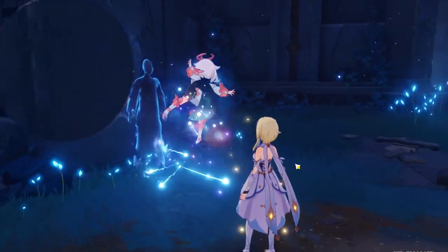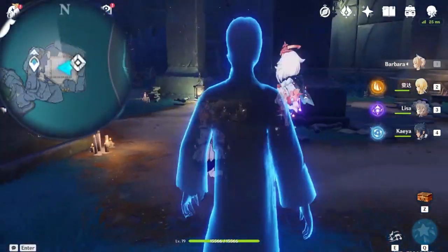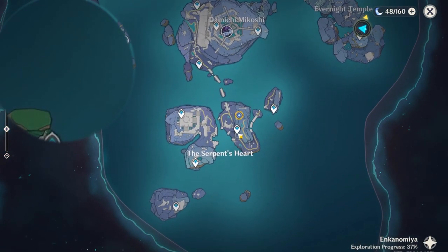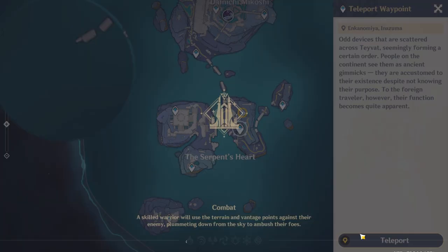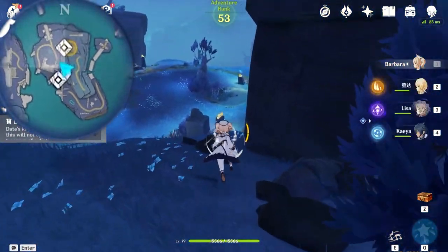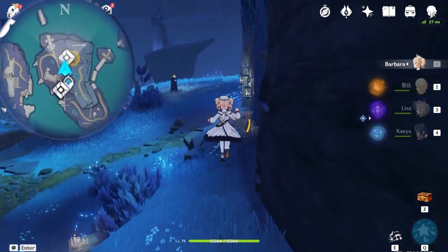Here is an NPC you need to interact with. He will tell you he's proud of you solving his first puzzle, but he has another one somewhere. He is giving you a key. Once you complete both of these puzzles, you are allowed to enter the basement behind him. That basement also includes one of the books we need to collect for the librarian.